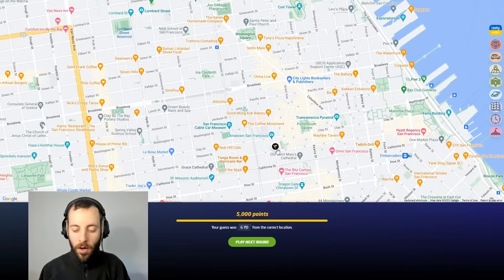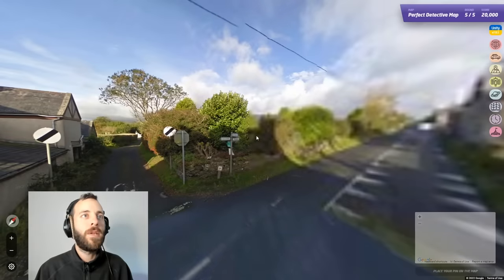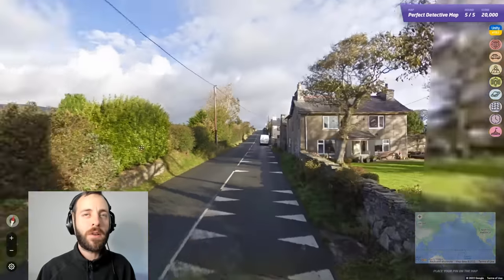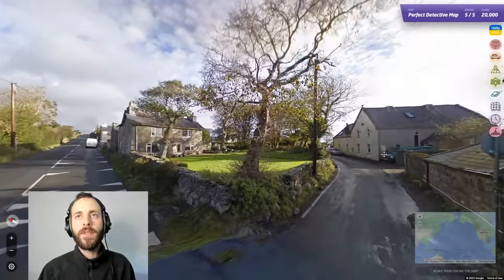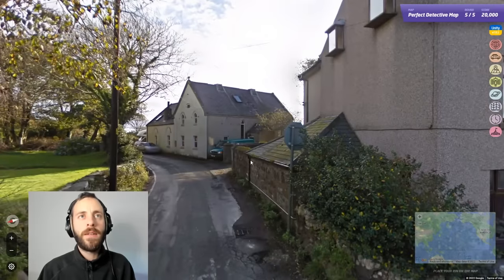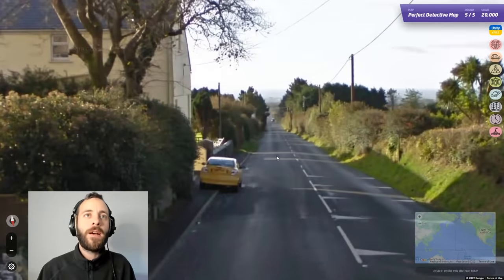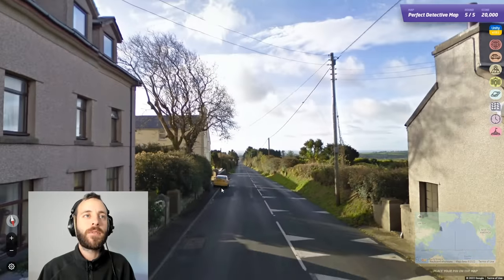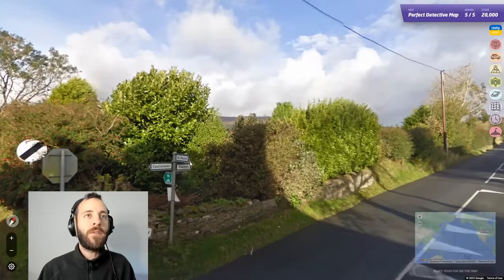We are now on 20,000 points — on for the perfect score. We just need this final round to finish it off. Who else is with me? Who else is perfect? Let me know. That feels like Ireland. Let's look at the sign: Castletown, Foxdale, St Mark's. Can't be Ireland because we've got a yellow number plate at the back. It's not driving on the right — that's not terrible driving, it is parked up. So this is probably Northern Ireland. Look at that old Renault Laguna, half-heartedly souped up.